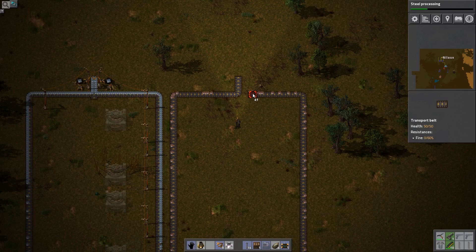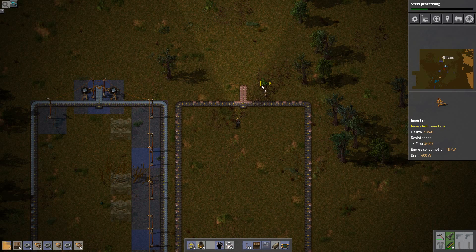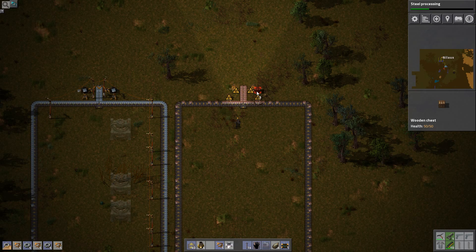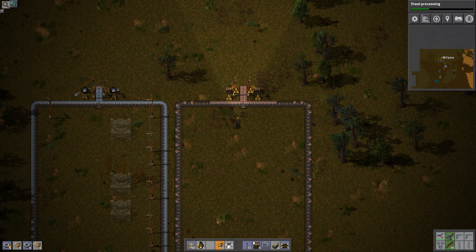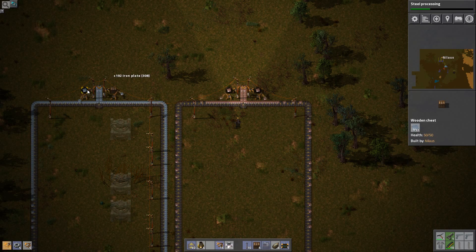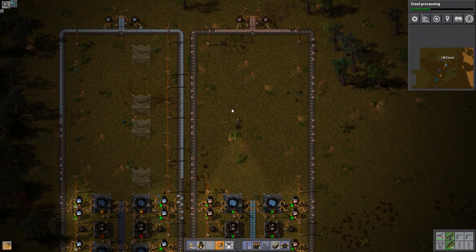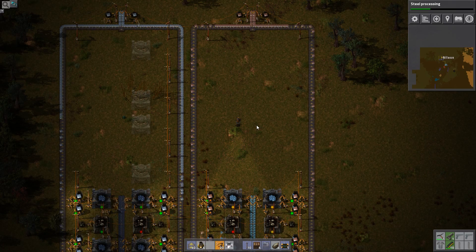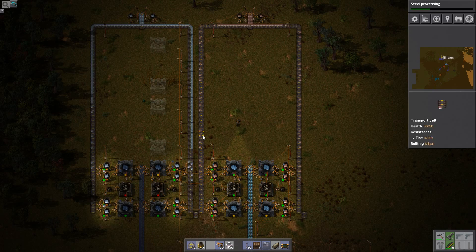These are now ready to get into the belt, or the bus that we will build eventually — or soon actually, rather than later. This setup is just ensuring that at any given time when I drop by I can always just grab some stuff. It's really important to be able to do that. There we go — plenty of iron, not plenty of copper but some copper.